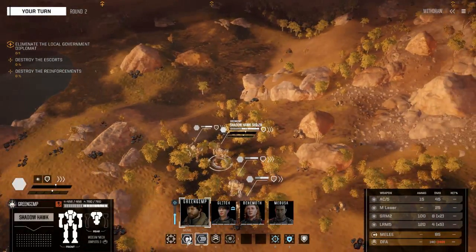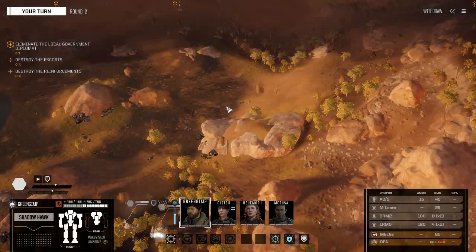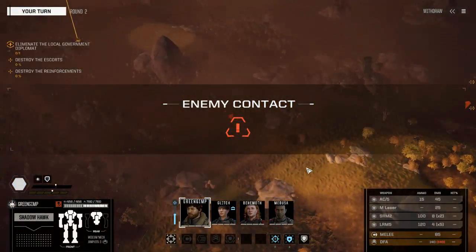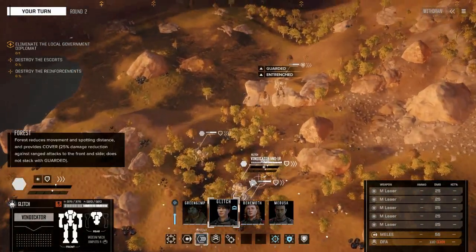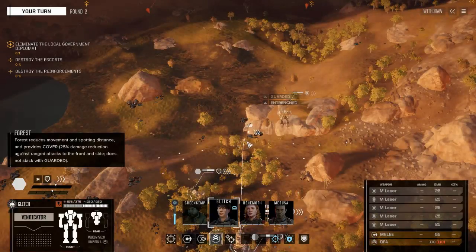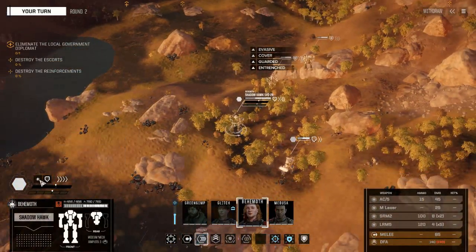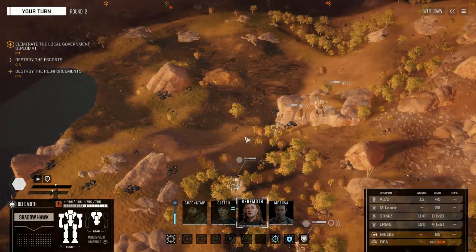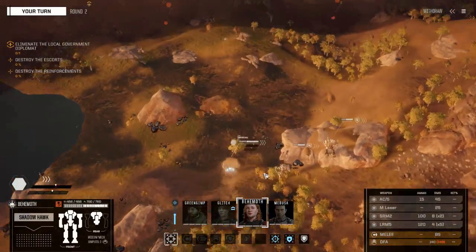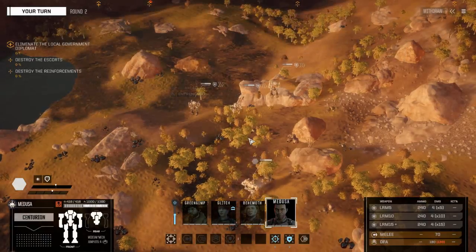We're going to jump jet our way up so I can move and brace. We found our contacts - he's just going to brace. We want to jump jet because we actually moved farther, and this is a planet that's not bad for our heat. We have our full heat reduction capacity right now, so that's going to be good for us. We want to keep this guy close but clearly behind.